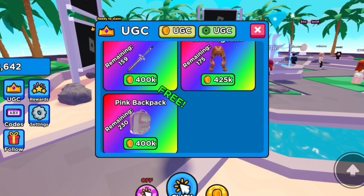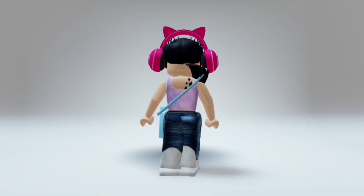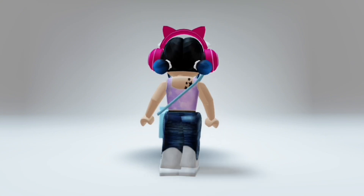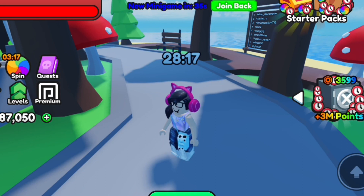Next, Play for UGC. How to get free swords, hairs, and hats in Play for UGC. Join Play for UGC. Click Points UGC Shop.